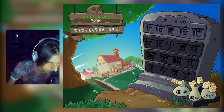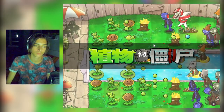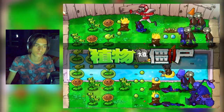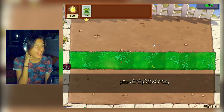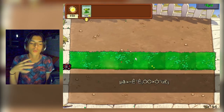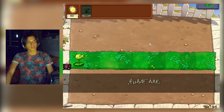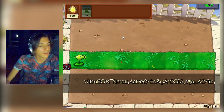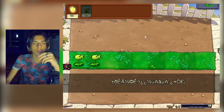ARD MOD. Non so granché di questa ARD MOD, so solo che rende difficile il gioco e che ci sono alcune differenze tra piante e zombie che scopriamo col tempo. Iniziamo il nostro viaggio con la nostra solita sparasemi. La prima differenza che noto è che otteniamo 50 soli al posto di 25, come in Piante contro Zombie 2.